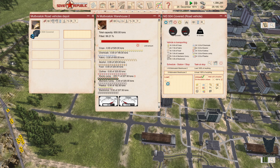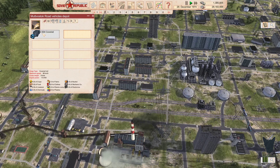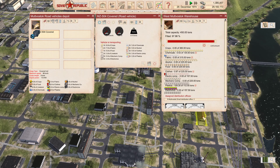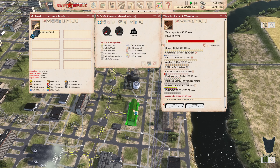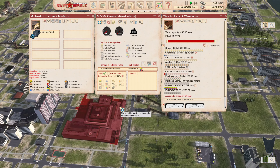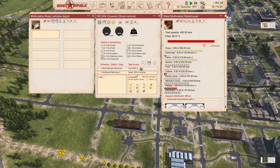That puts our electrical components in place. Plastics is what we need now. We'll grab this guy — there are plastics in here. So we are going to go here and load plastics, then take them and unload them right there. Launch — good.